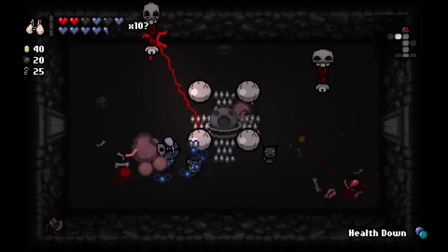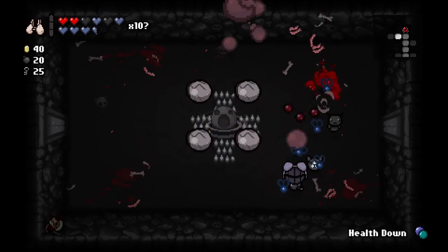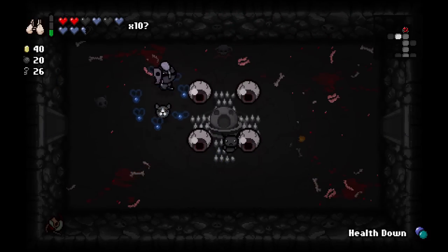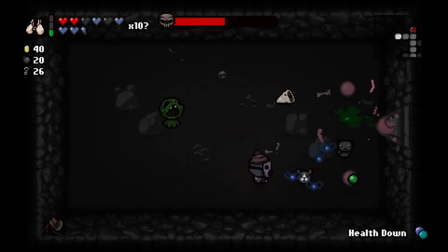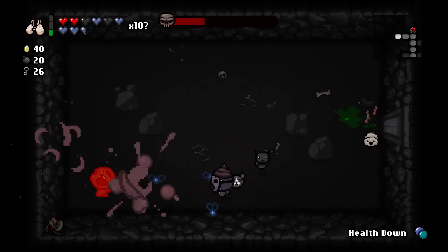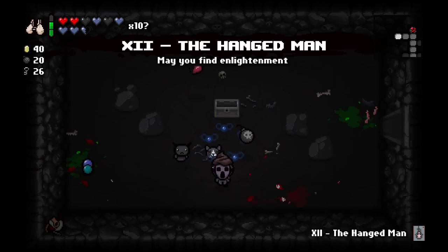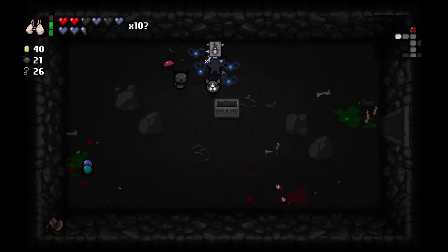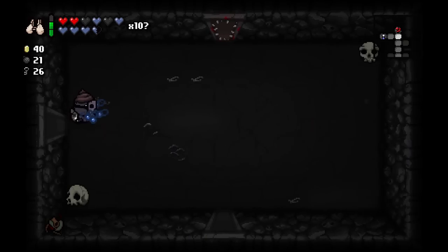Unfortunately our Mom's Blood does not allow us to defeat skeletons of doom, but we can still poison them because we have the Virus — an item that lets us deal poison damage to anything we touch, but we take a whole heart of damage whenever we get hit, so that's definitely not something we want. Hangman allows you to fly for one room but I can already fly — I guess I look cool with a disembodied head though.